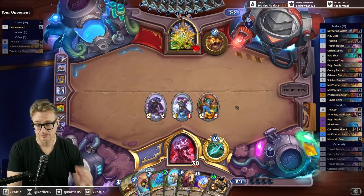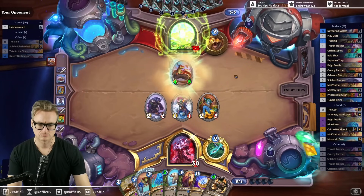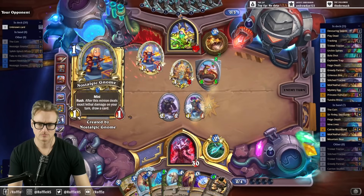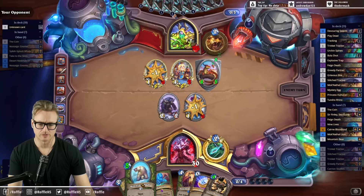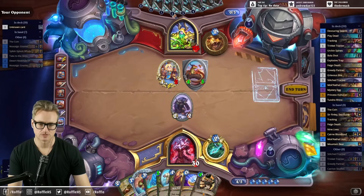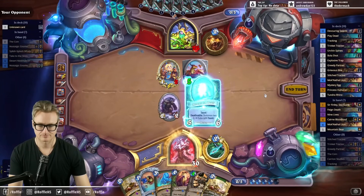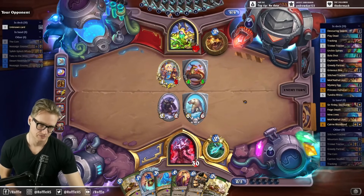I might have to Spinly next turn if I don't hit. I guess I could play this and then Spinly — that might be a wise thing to do, just so that I'm not putting it back into my deck. Let's test this first. Egg? All right. Next turn, we start with the Spinly.